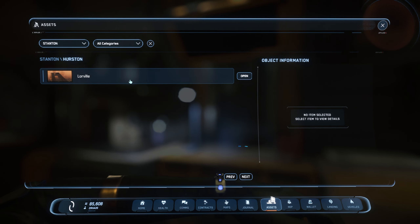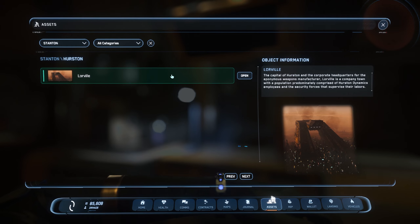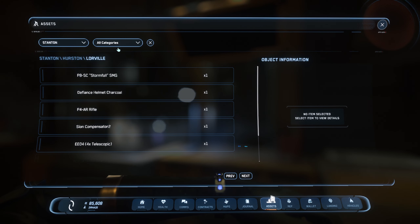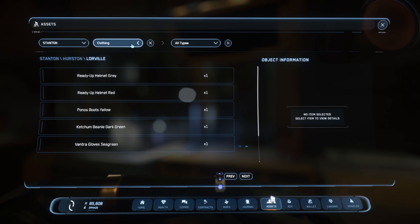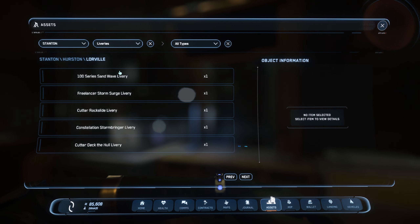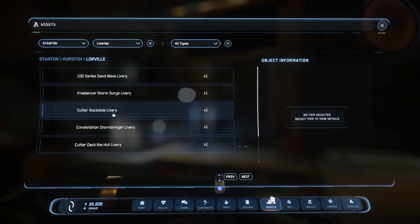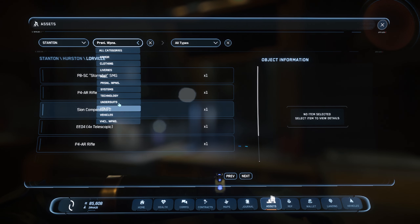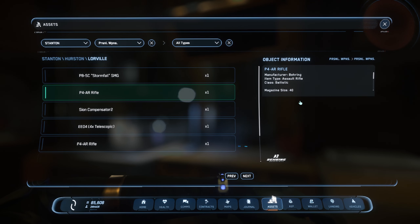Assets is like an inventory — you can see what you have at certain locations. In our case we're in Lorville, so clicking Open shows everything here. There are categories: armor, clothing, liveries (not sure what livery is exactly — 'Butter Rocks Light Livery'?), personal weapons, undersuits, vehicles, technology, etc. Clicking an item shows its information on the right side.